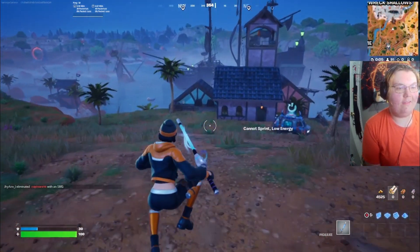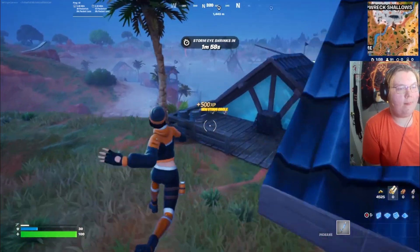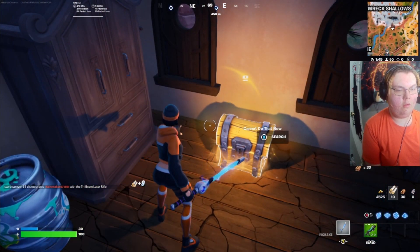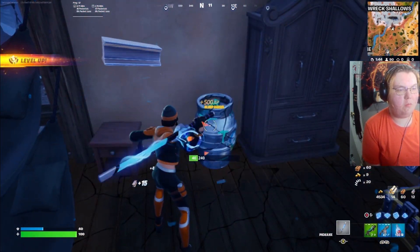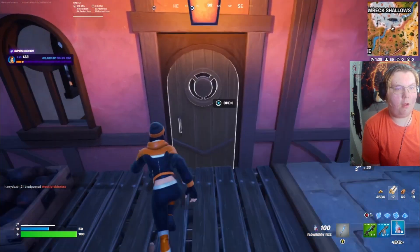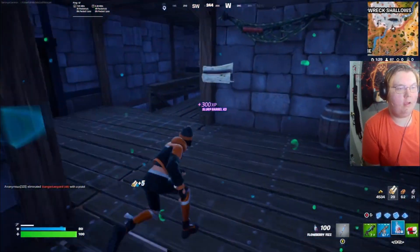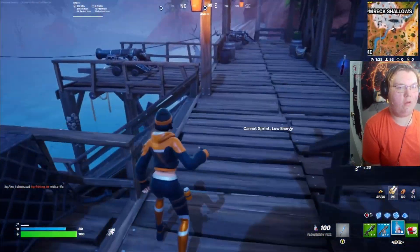We're going to try to go over here. I think the new flintlock pistol is right here — no wait, that's a shotgun. Let's try to get the new flintlock pistol. We didn't get a new pistol, but we did get some shield, so that's pretty good. I'm missing a way now — let's try to find the new flintlock pistol. I don't know where it could be, but the new mythic is also pretty cool. This is just a regular pistol, unfortunately.